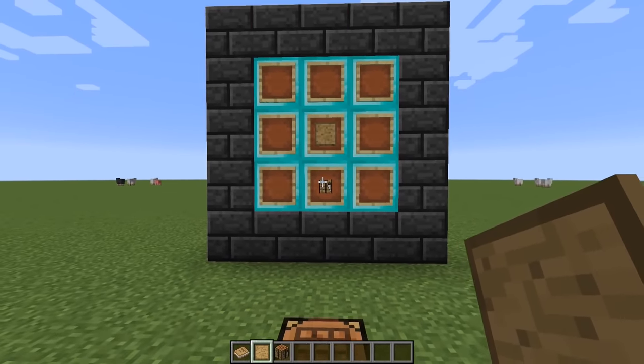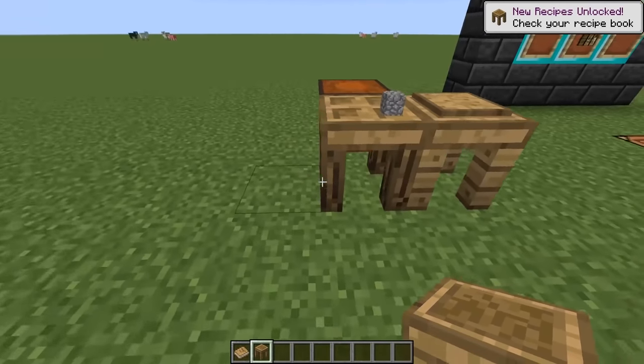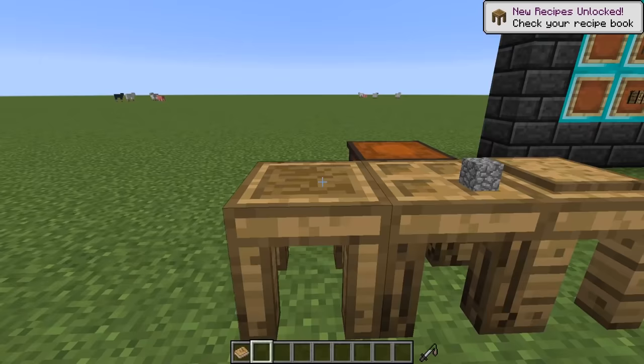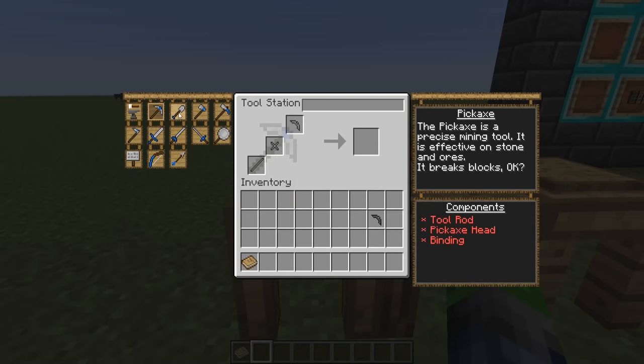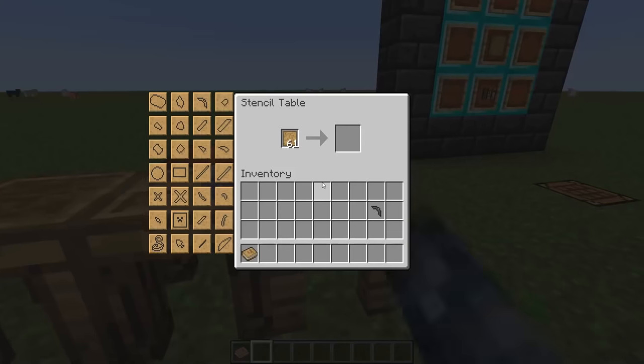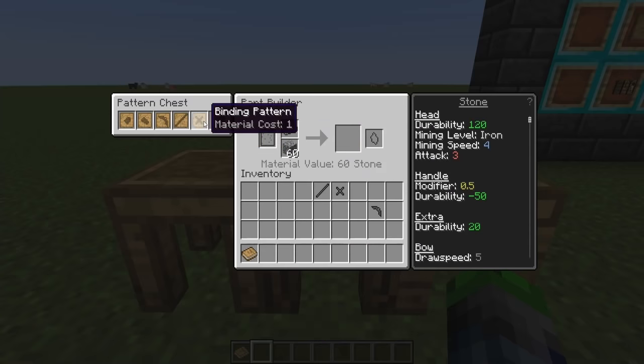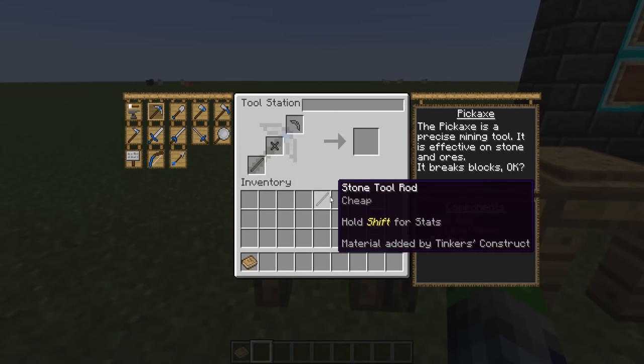The next thing we need to make is the tool station, also called the crafting station. You craft it by placing a crafting table below a blank pattern. Place it down and it will actually show you what materials you need to build a tool. For a pickaxe, for example, you'll need a binding pattern and a tool rod pattern. Go to the part builder, build those two items, and then combine all three pieces in the tool station.